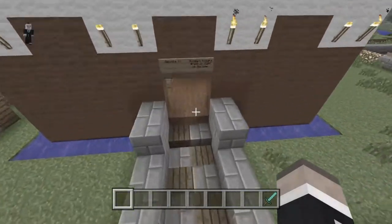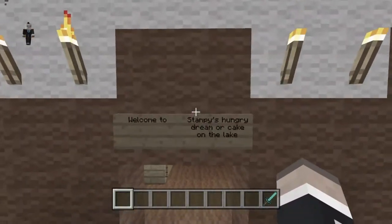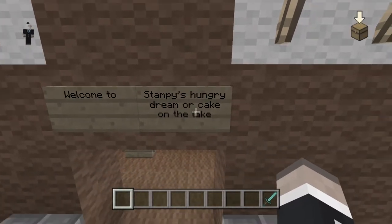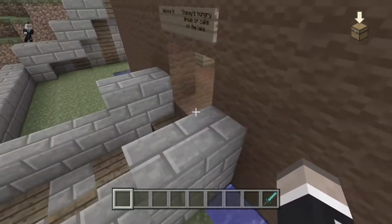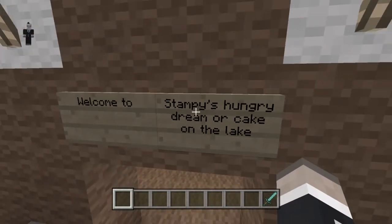Next, we have my cake restaurant where all they sell is cakes. Super nice, super tasty, and I even called it Stampy's Hungry Dream, or cake on the lake, because I added some water next to it. As you can tell, I was very inspired by Stampy.